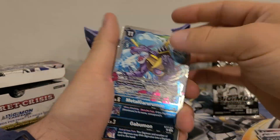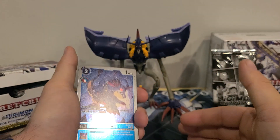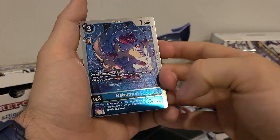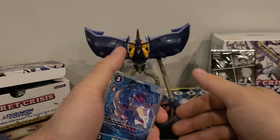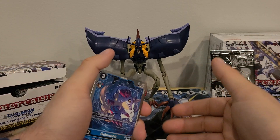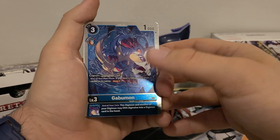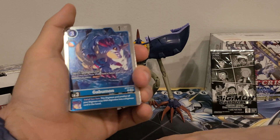I wouldn't suggest putting full playsets of both Gabumons and Agumons in the deck — I would choose ones from different sets, because you're essentially getting the same ability from both of them and that could be a little overkill. With your average deck having 12 rookies, if you put full playsets of both of these guys in, that'd be like 8 of your 12 rookies, and for me that's just a little too much.